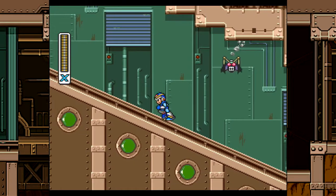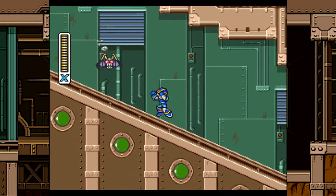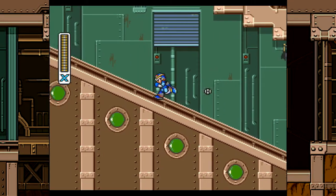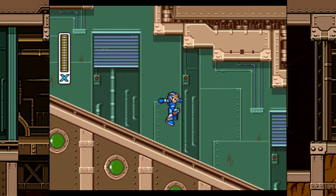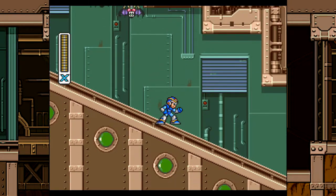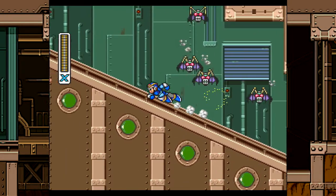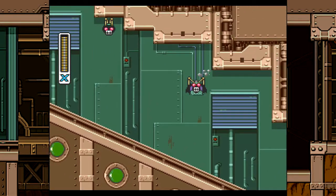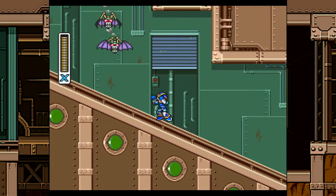See, even the minecart respawns. This stage is good for farming energy and lives because these bats here will more often than not drop energy for you, even the big pellets. As long as you keep going off screen and respawning them, they'll keep dropping items for you and they'll even drop lives every once in a while.